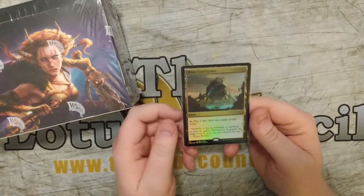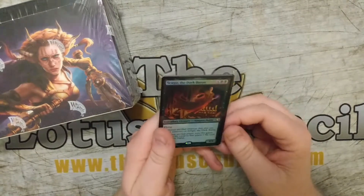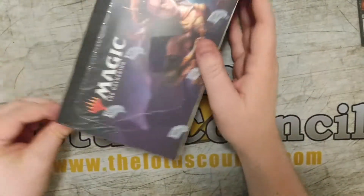We're going to open it up, but these are the promos that came with it: a foil Mana Confluence, and Sengir the Dark Baron with alternative art. Very, very cool.